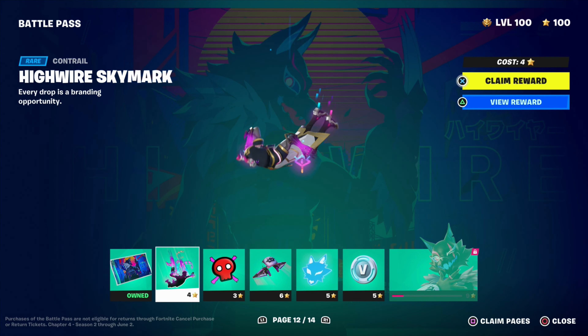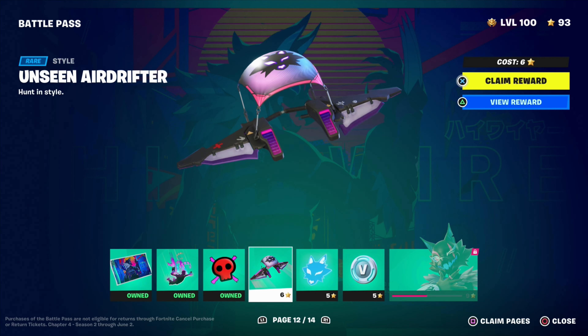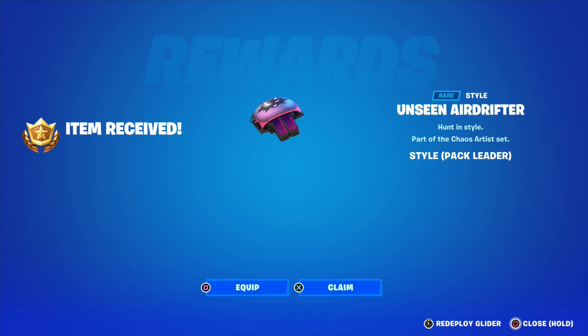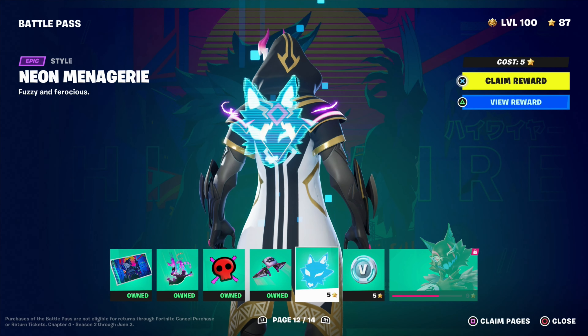Let's claim the Scowl Skull emoticon — I don't like emoticons, they're a bit much and they kind of just fill up space. Let's claim the Unseen Air Drifter glider — yeah, that's all right, but I don't see myself using it.